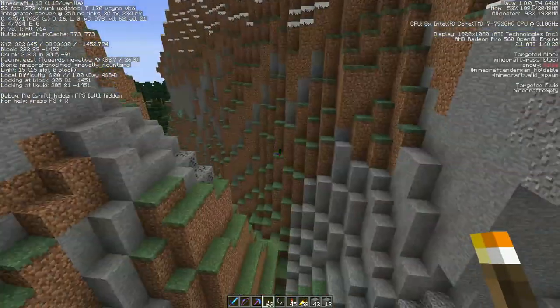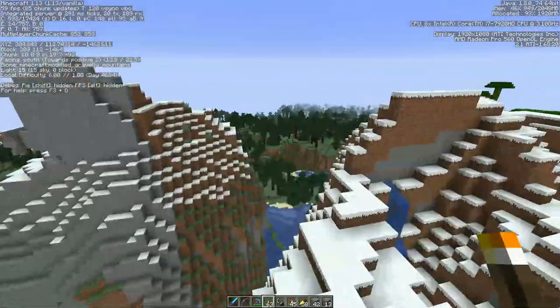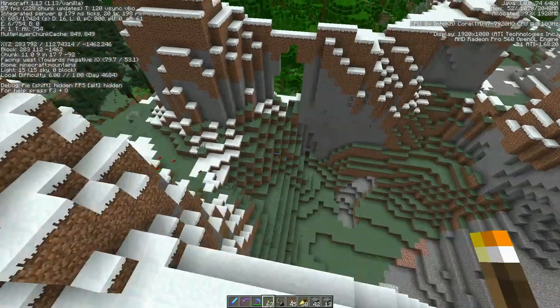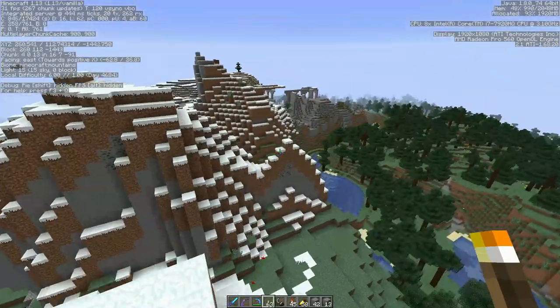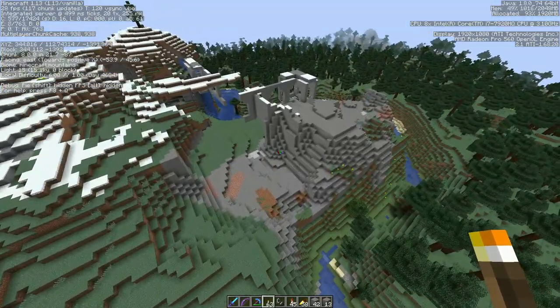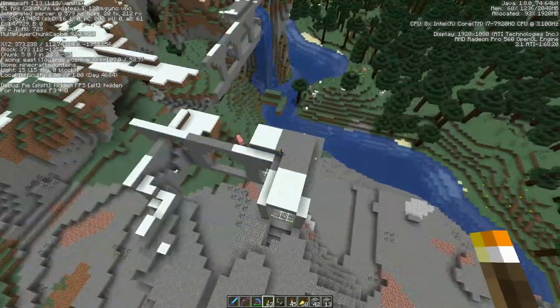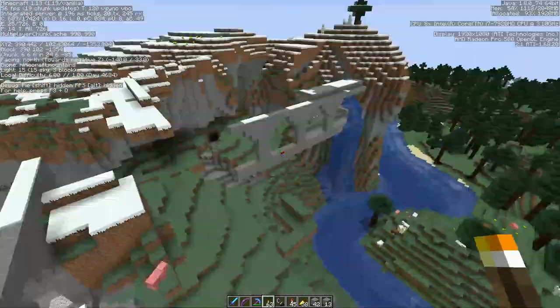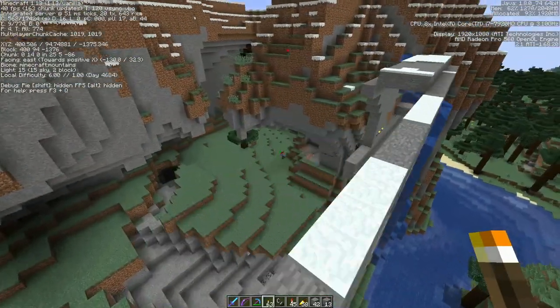That portal was supposed to bring me to Valeria, which is the whole mountain complex that Barb had been doing. This looks like part of it here. Oh no. This looks bad. The portal is missing.